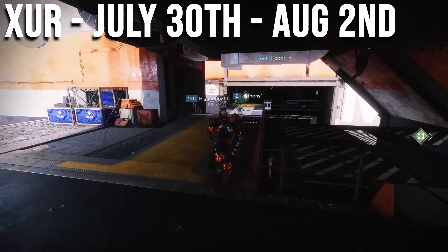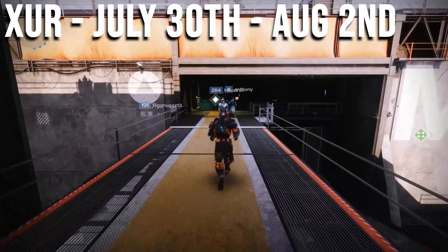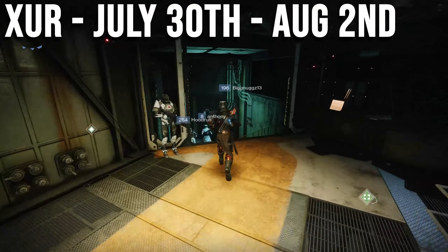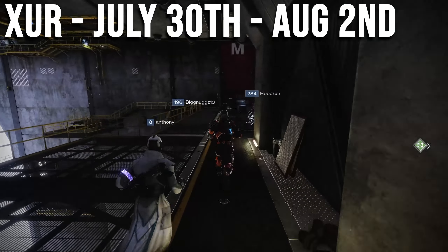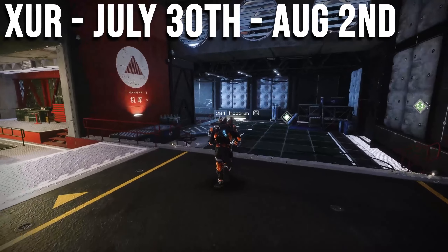Hello guardians, it is Ebontis here and today is July 30th. Xur has arrived — he is over here in the hangar of the tower. Let's go run over and see what he's got to offer. If you are new, I'll show you how to get over here, but most of you guys know this.